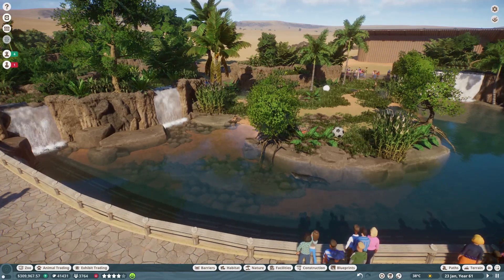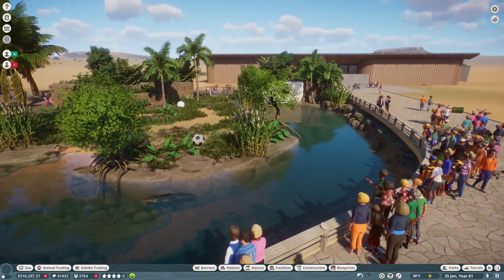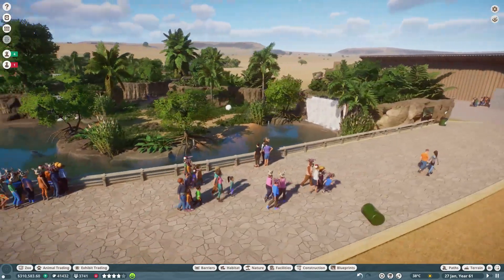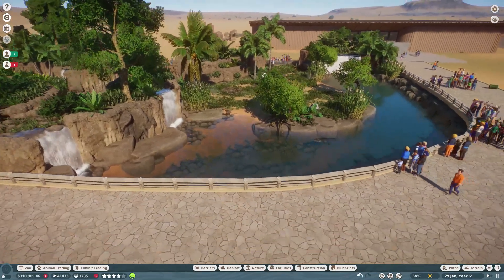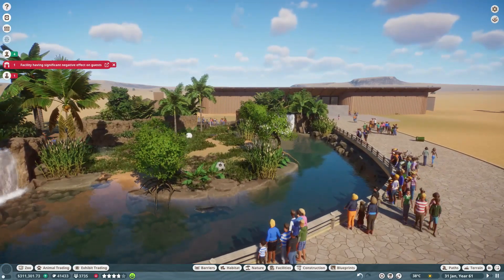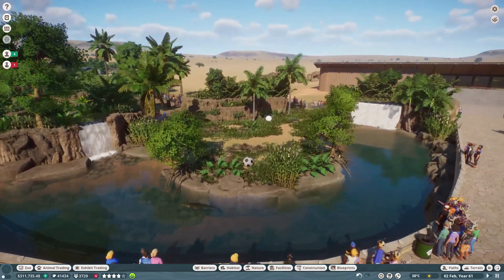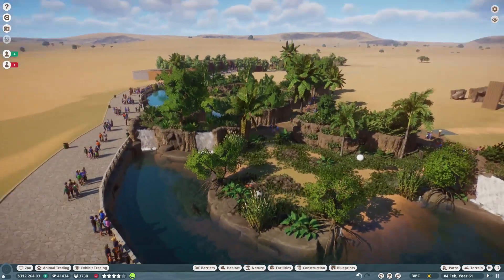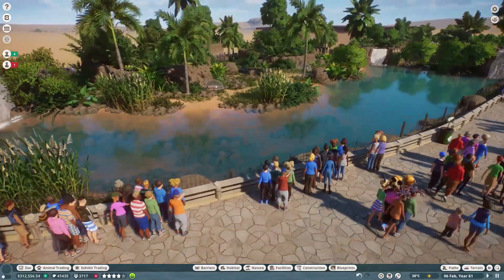It was always lagging and throwing me out of the zoo, and when it threw me out it said 'franchise error.' That was the reason why I decided to turn it into a sandbox zoo. In the last episode I got kicked out of the zoo maybe 25 times during a two-hour recording session, so it was just getting really unbearable — I couldn't even record an intro without getting kicked out in the middle.